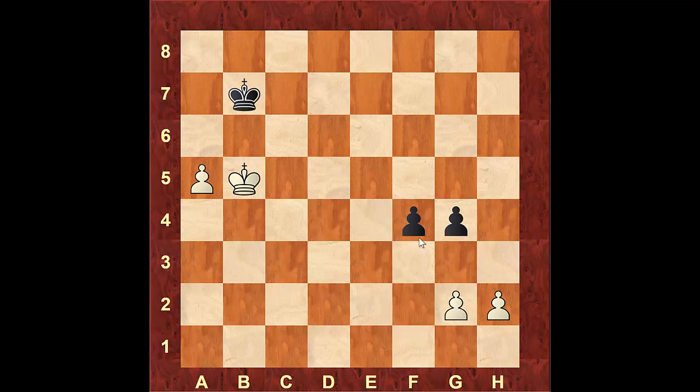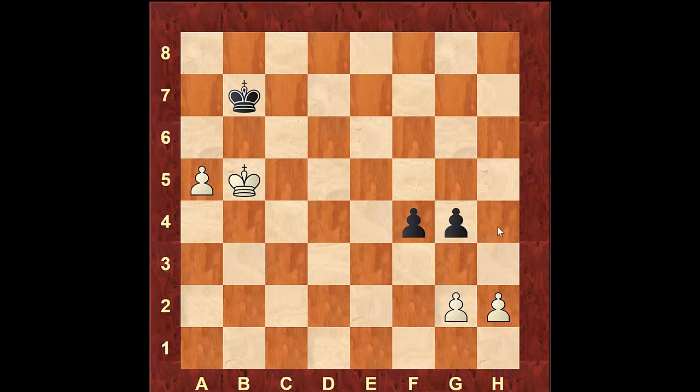Black is further advanced on the right side. He's going to be able to get a passed pawn and queen in one, two, three moves, while white, if he gets a passed pawn on the right side, will only be able to queen in one, two, three, four, five moves. So black will queen first.